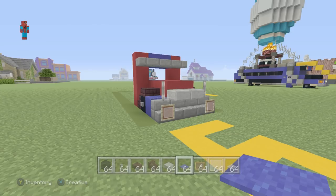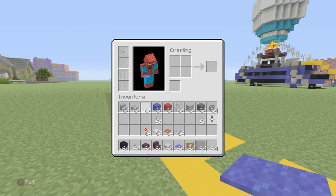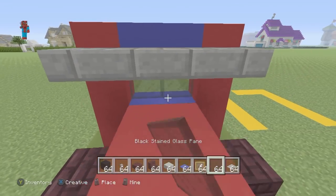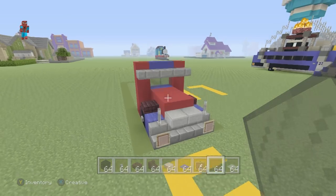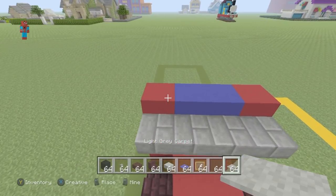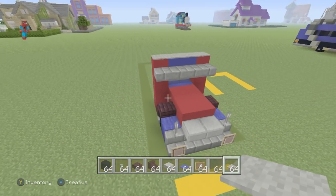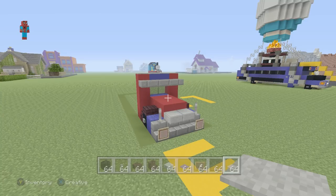We are also missing a little bit — we want to grab black stained glass pane and fill the window of the truck in on the front, like this. We also want to place a layer of light grey carpet on top of the red and blue row at the top of the truck. As you can see, a lot of detail goes into just the early parts of the truck — we've got a lot to make.